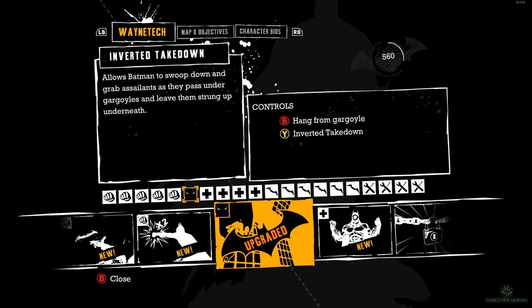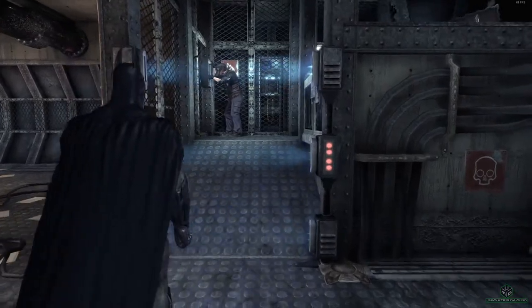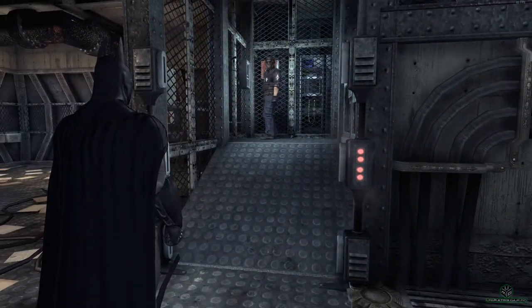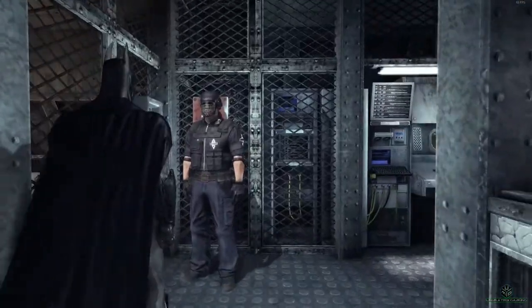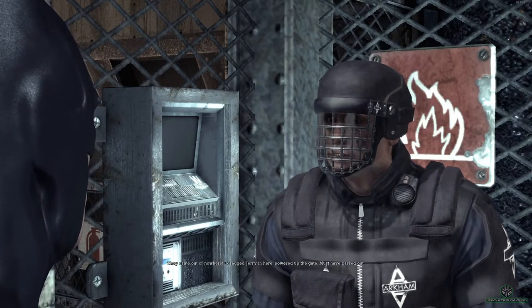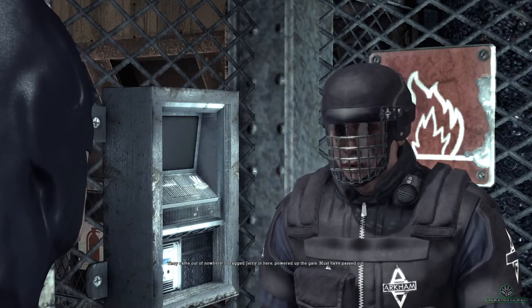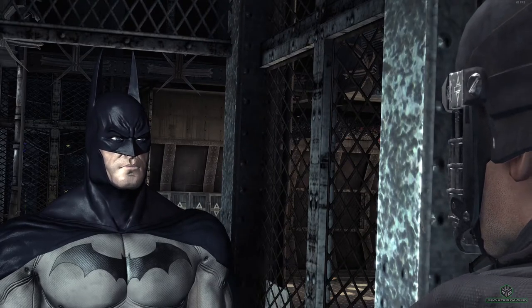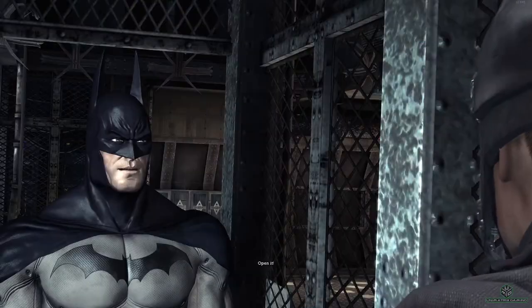B to hang from gargoyle, Y for the inverted takedown. Quick, get in here before more of them come. They came out of nowhere. I dragged Jerry in here, powered up the gate, must have passed out. Joker went through that door. What's on the other side? We call it extreme isolation. Only way in is via the transport system. Open it.